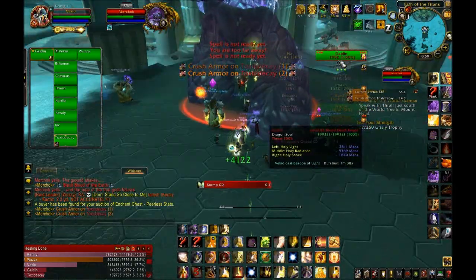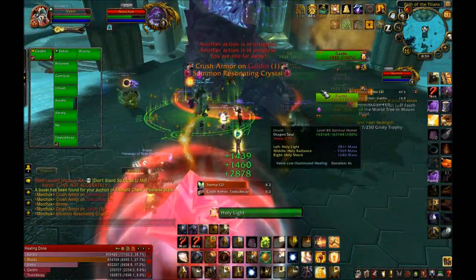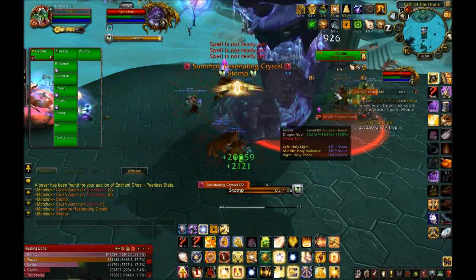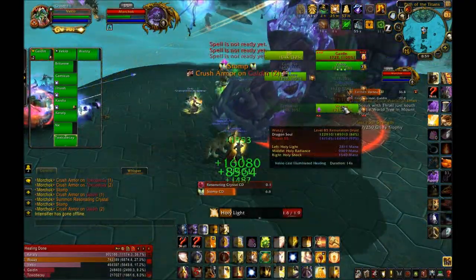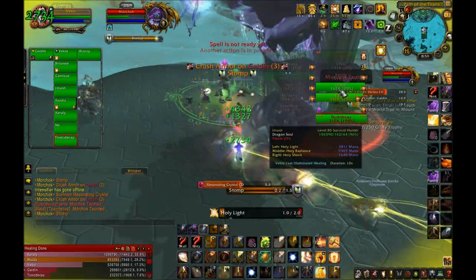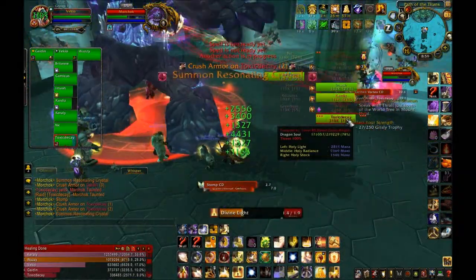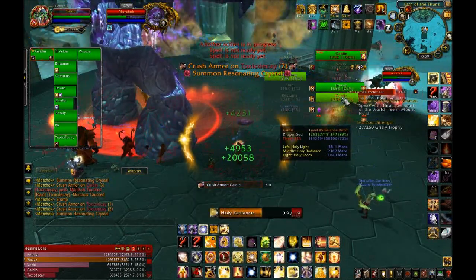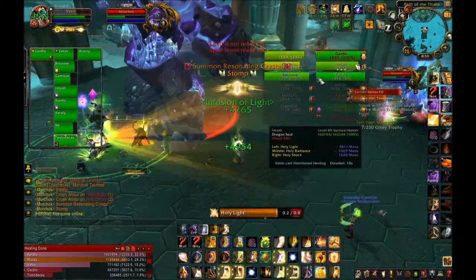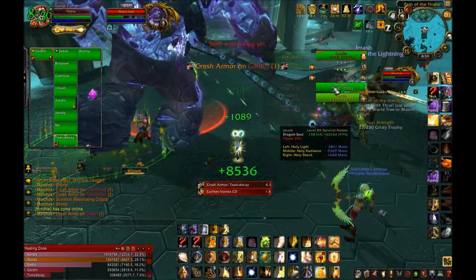The only other mechanic is the Resonating Crystal. Stomp is the number one big damage mechanic, and Resonating Crystal is the other one. In 10 man, three people — preferably three ranged DPS — need to run over to the Crystal as close as possible; the closer they are, the less damage they take. When they're really close to the Crystal, you can cast your AOE spell right on top of them to heal them up. I actually start casting Holy Radiance so it hits them just before the Crystal explodes.